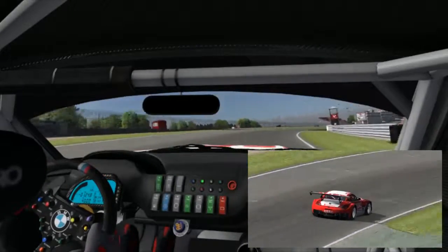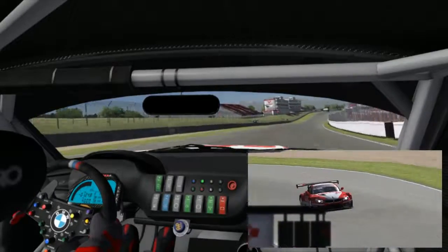We've got Kevin Brown behind the wheel of the GSRC Z4, so let's do a lap around Brands Hatch.